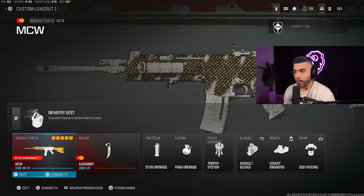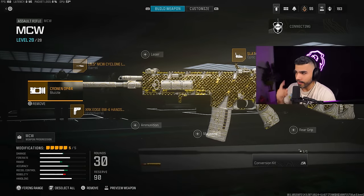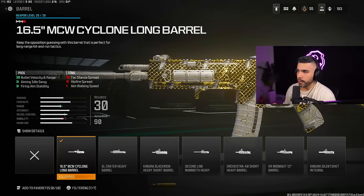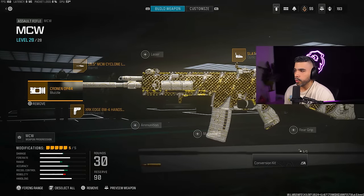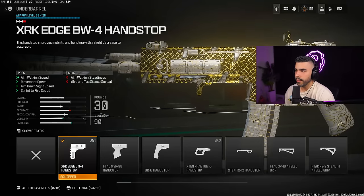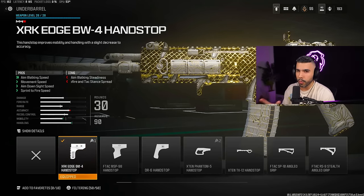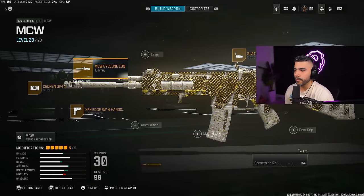For the first gun setup we're going to be talking about the MCW — technically the best AR in the game. For the barrel we got the 16.5 inch, which gives you bullet velocity, aiming out of sway, and firing aim stability. We got the Cronin OP44 muzzle and the XREdge hand stop, which gives you extra ADS speed and fire movement speed, because this gun has low recoil in general especially paired with some of these attachments.